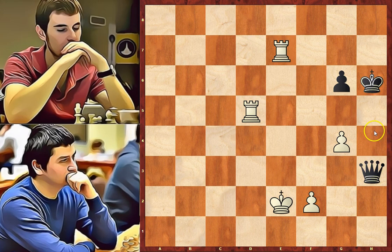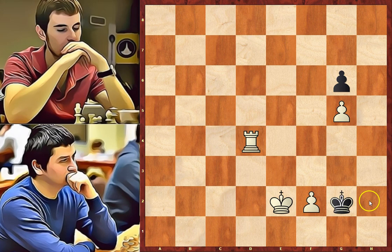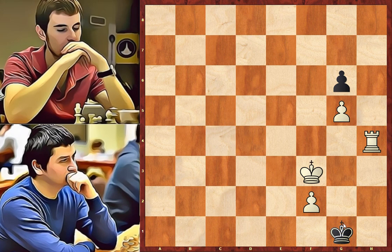After queen takes we have rook to e7, king to h6 — the king cannot go to the 8th rank due to mate. g5 check, king to h5, rook to a7 check and pick up the queen. King to g4, rook takes on h3, king takes on h3, rook to d4 check — forcing the king to the 2nd rank. King to g2, rook to h4, king to g1 — only move. King to f3, king to f1 — only move. And mate.